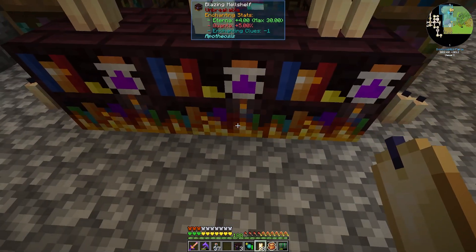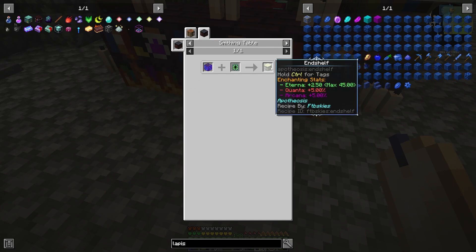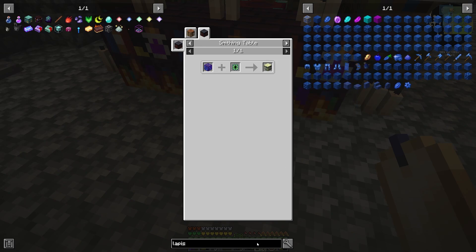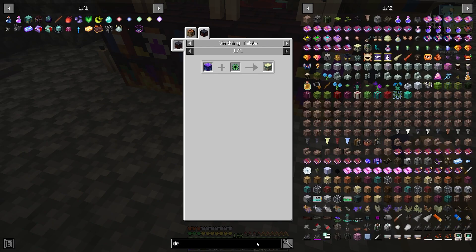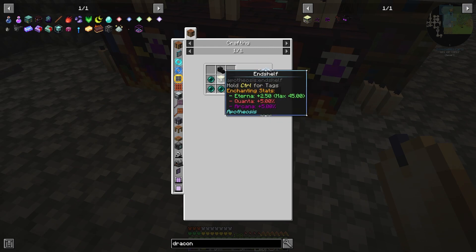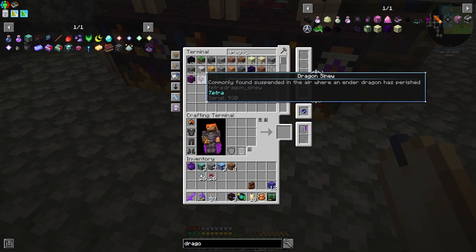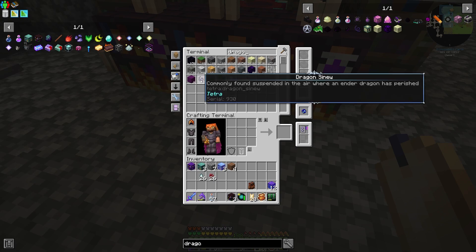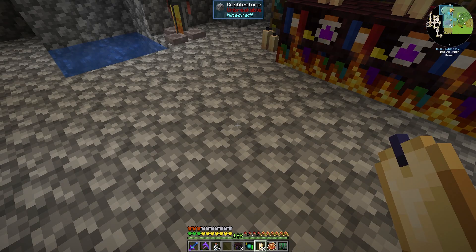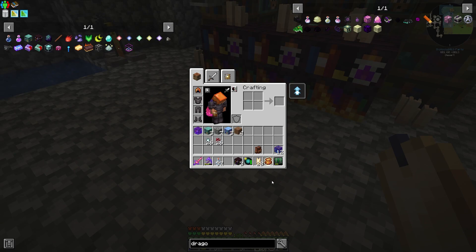The problem we're going to have is these deep shelves are what get turned into our end shelves with an ender core. But what we're really chasing is the draconic — we need one of those for our final level 100 tier, and the draconic is going to require a dragon head, which I don't think we have or a way to get one. Until we go kill the dragon, we basically have no way of getting one, so that will prevent us from having an efficient level 100 setup.